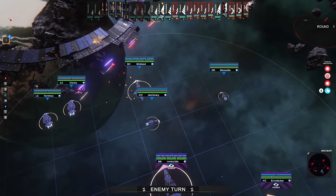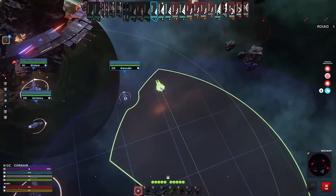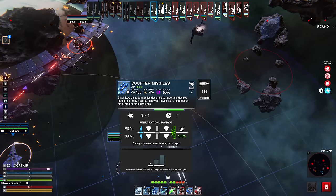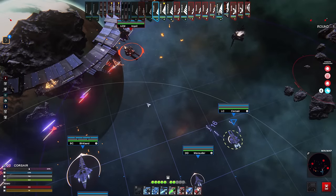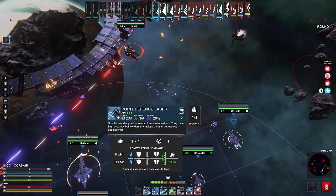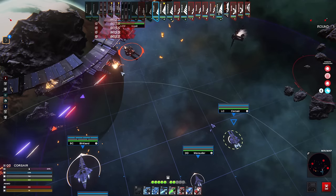Looks like we've got Corsairs, Icebreakers, and the Enchilada is up next — the big Enchilada. With our Corsair, let's move it up. Does the Corsair have counter-missiles? I'd really like to do something about the enemy's missile grouping. Let's go ahead and fire counter-missiles — we have a 40% chance to hit. You can take simultaneous turns in this game, which is pretty cool, so I could fire multiples and they would all act on the battlefield simultaneously.